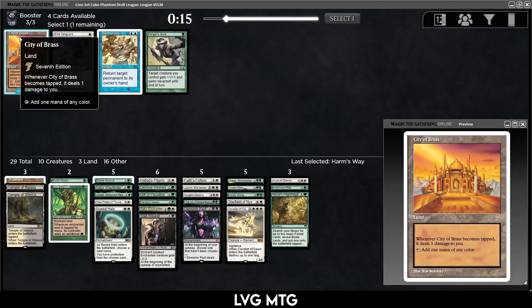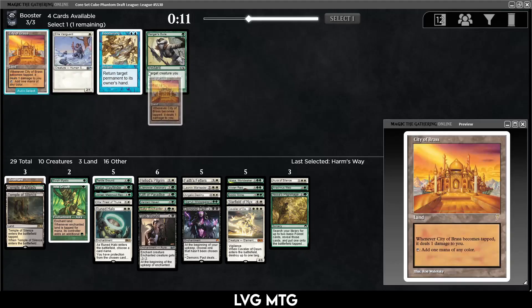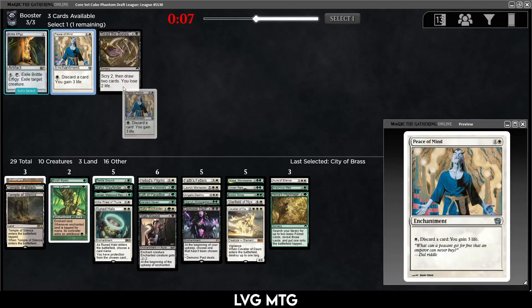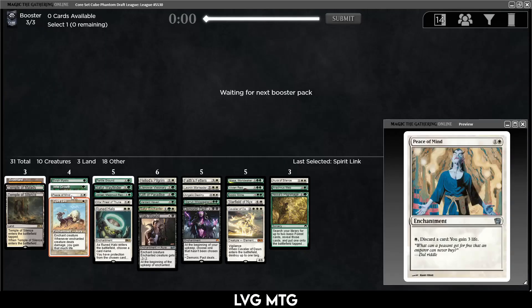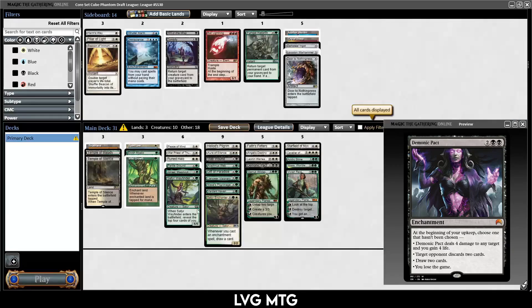City of Brass — kind of awkward; we don't really have that much life gain. I'd still take it but I'm not sure if I'll play it. Peace of Mind, Read the Bones, Brittle Effigy — I guess Peace of Mind. Spirit Link is also a weird way of neutralizing a creature. I don't know if we should be playing Demonic Pact — probably just straight green-white. We are a little lacking in good ways to win the game.